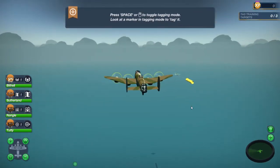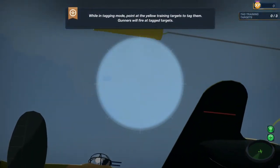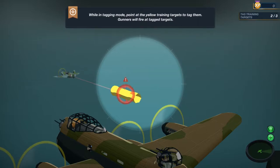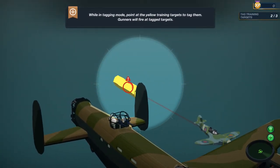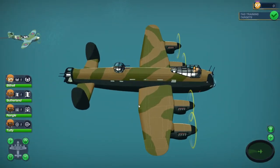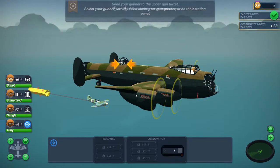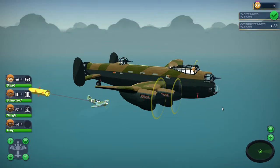By moving the scroll wheel, I can zoom in and out. Using the right click on the mouse button, I can move around. And space goes into a tagging mode, where I can tag certain things of interest, whether that be waypoints or targets or anything like that. We'll just tag this up. And you'll notice you don't actually control the craft in Bomber Crew — you don't control any aspect of the craft or the missions. Instead, you control your crew.